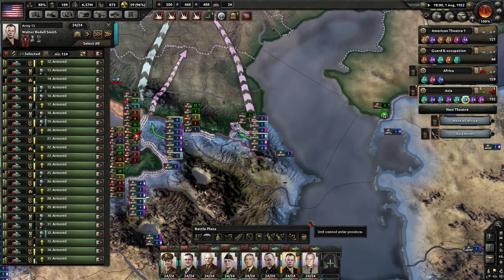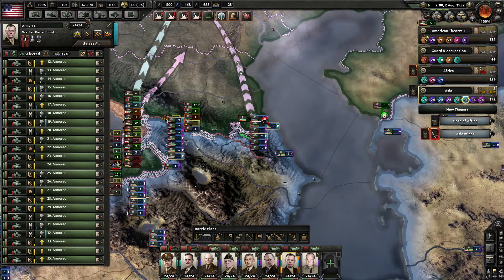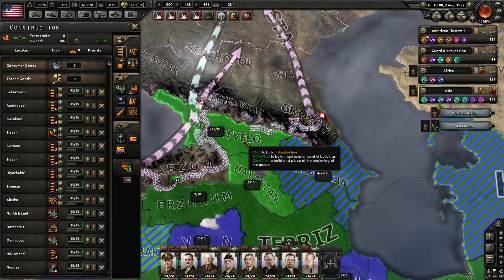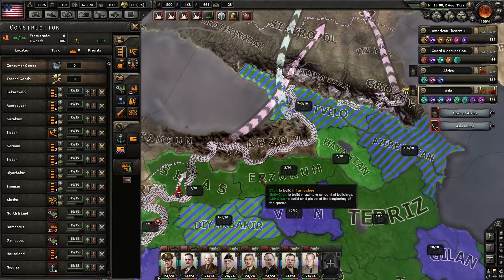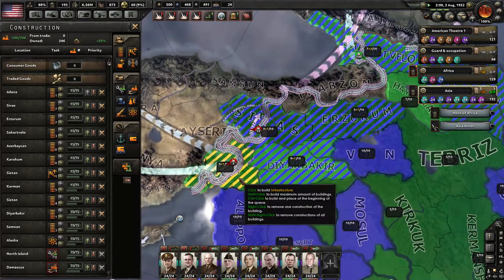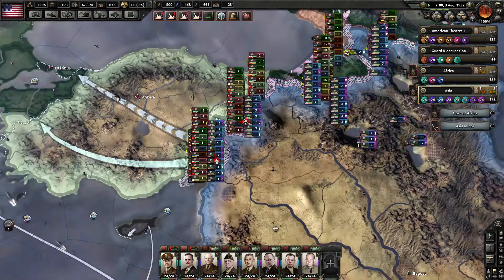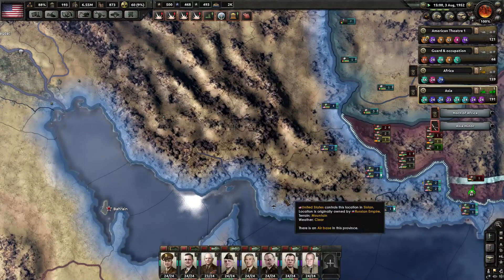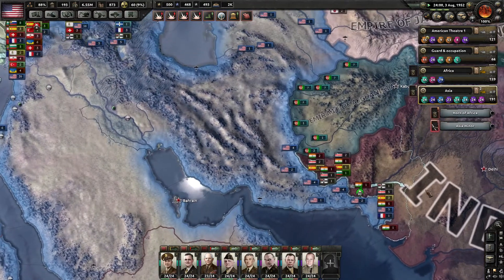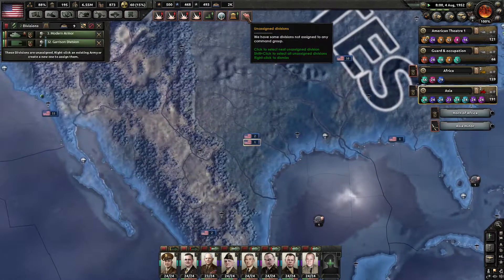Got serious supply issues up here — that's no good. Started building an airfield right there for 2,000 aircraft to provide us with air superiority over India, because right now we don't have any aircraft over India.